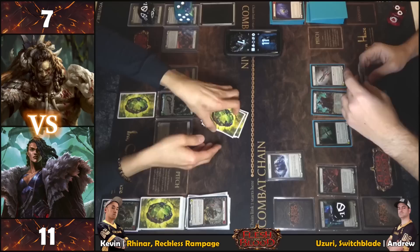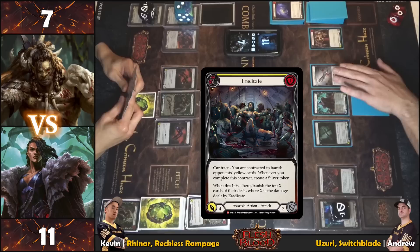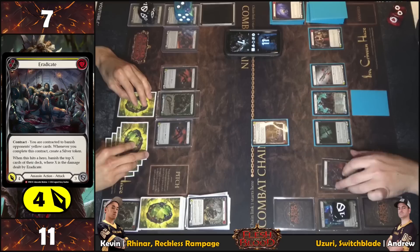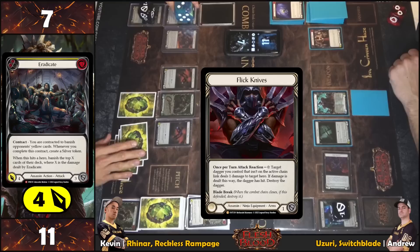Pitching and passing. Playing Eradicate Pain — no floating, has go again but no tricks. Threatening four, but spicy because it produces Silver on banishing yellow cards and, when it hits a hero, banishes the top X cards of their deck equal to damage dealt. No blocks. Uzuri reacts — flipping Nerve Scalpel for one, but it doesn't affect Eradicate.